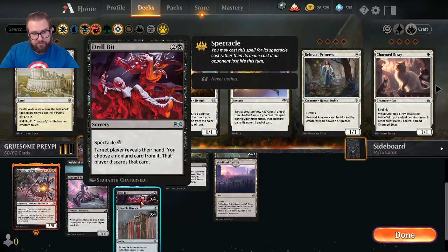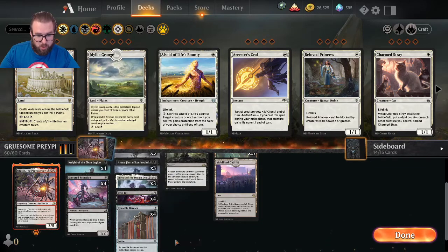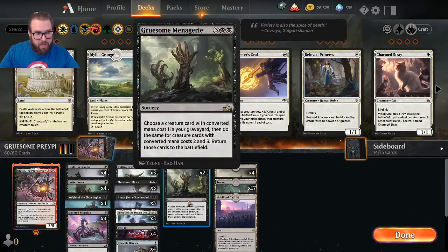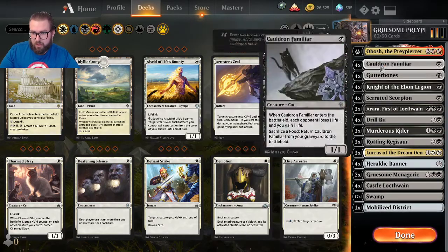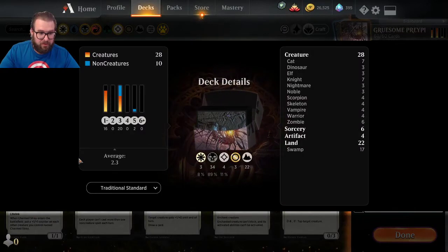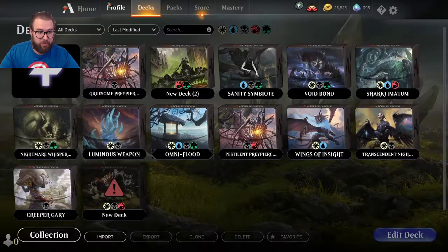Drill Bit helps us defend by stripping cards from the opponent's hand that we can't handle. Heraldic Banner adds an additional point of power to our black creatures and helps ramp. Gruesome Menagerie is for when we discard goodies with Rotting Regisaur that we can't recur with Lurrus. Mana base: four copies of Castle Locthwain, 17 swamps, one Mobilized District — zero counts for Obosh. Deck has a 2.3 average converted mana cost, 28 creatures and 22 lands. Let's jump in.